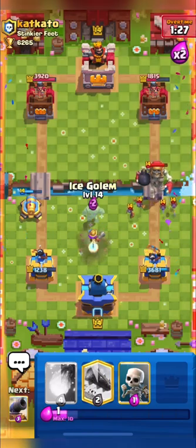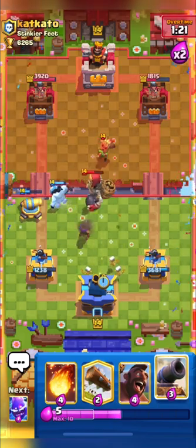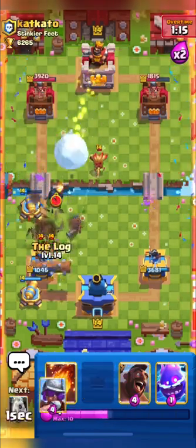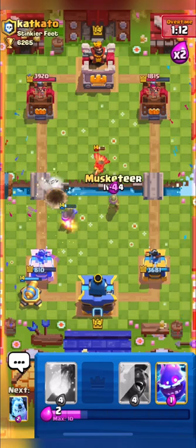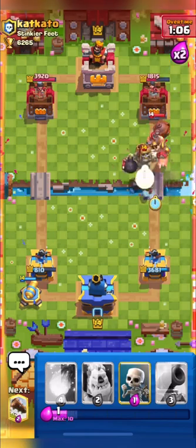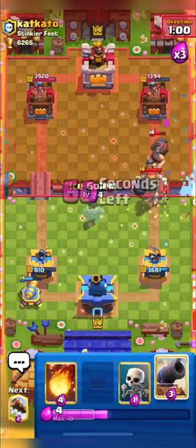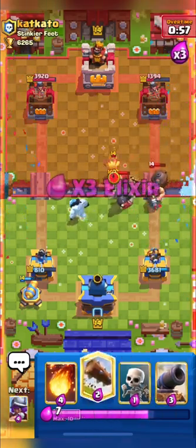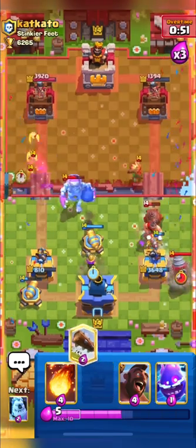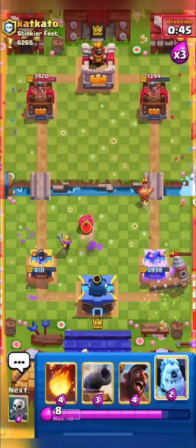He logged at a very nice timing — that was a very bad electro spirit on my part. He plays his dart goblin; I'll wait and place my cannon. I have to log and avoid taking damage, but he got some damage on my tower. I'm going in with my hog and musky — hog gets one shot. We're not in a great situation but we can manage. I put down my cannon and distract his mighty miner with my skeletons.